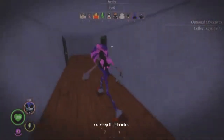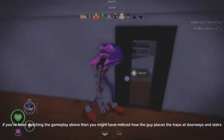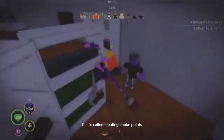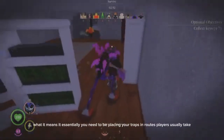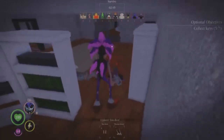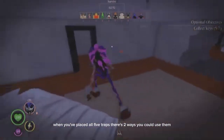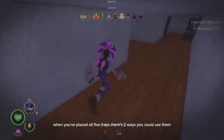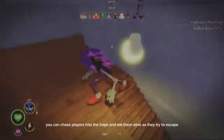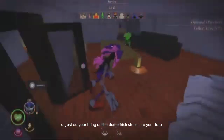So keep that in mind. If you've been watching the gameplay above, then you might have noticed how the guy places the traps at doorways and stairs. This is called creating choke points — essentially, you need to be placing your traps in routes players usually take. It's all about the prediction. When you've placed all five traps, there are two ways you could use them: you can chase players into the traps and eat them alive as they try to escape, or just do your thing until someone steps into your trap.